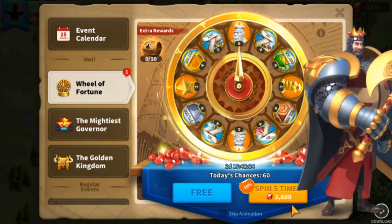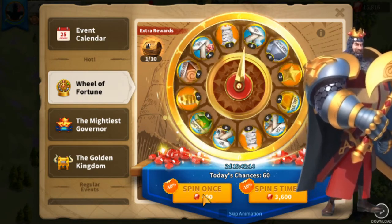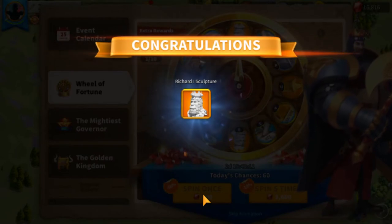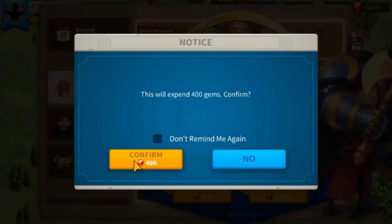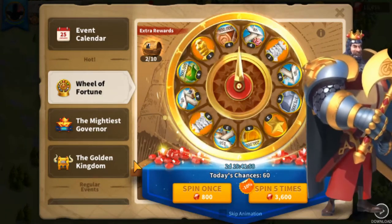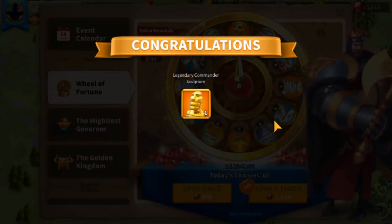Today we are going to use the free spin and the 50-gem spin. Let's see what we get on the free spin — we are starting with a Richard sculpture, which is good! Now doing the half spin: we get a legendary head — nice, not bad.